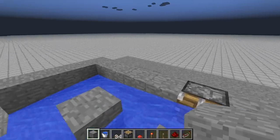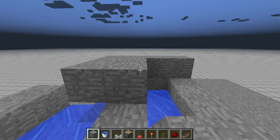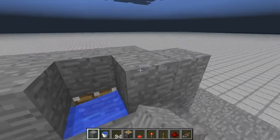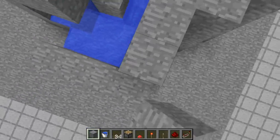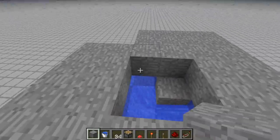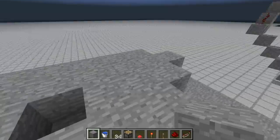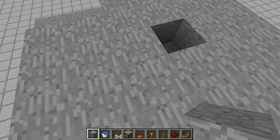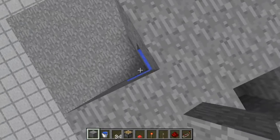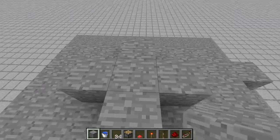Now the great thing about this design is it's really easy to make the next layer. You don't need any scaffolding to do it. Of course, you probably want some sort of way of getting up and down so you can get materials — like a water elevator or ladders. But the fact that you don't have to tear anything down once you finish it is a huge bonus. To do the next layer, just cover up everything exactly the same shape, except for this corner and the block where we're going to put our mushroom.